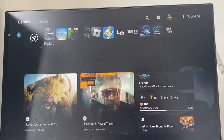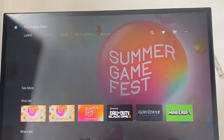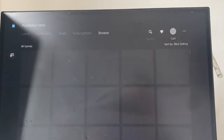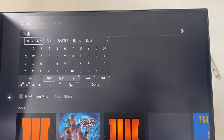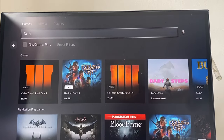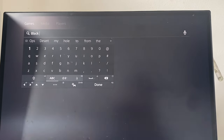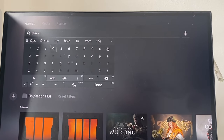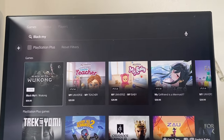The first thing you're going to do is go over to the PlayStation Store, then go all the way to the right where you see the search bar, and just type in Black Myth.